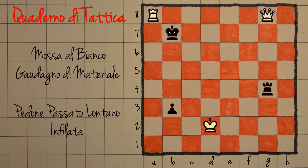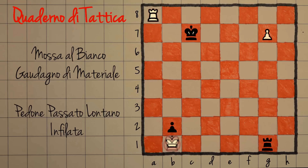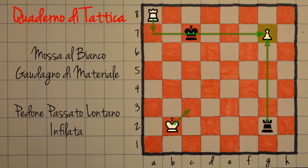Cosa può fare il nero? È troppo tardi per far entrare in gioco il re perché il bianco promuove subito. Supponiamo che il nero spinga il pedone: prima di promuovere il bianco si assicura che il pedone non passi. Ora ci sono alcuni scacchi, ma il bianco prende il pedone e poi è solo questione di avvicinare il re alla torre quando non potrà più dare scacchi. Rimane sempre il problema che se il nero prende il pedone, c'è Torre con scacco e il bianco fa fuori la torre.